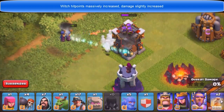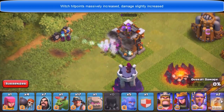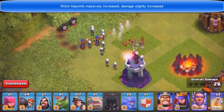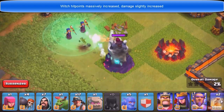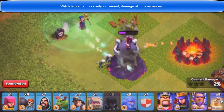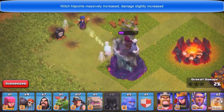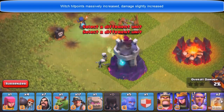The next update is massively increased hit points for witches, so they can last longer and spawn skeletons back to back. You can see the wizard targeting those witches and the skeletons. The witch can now take multiple hits — one, two, three, four, five. She can take five hits now, whereas earlier she could only take one or two hits before dying. That is a new change coming in.